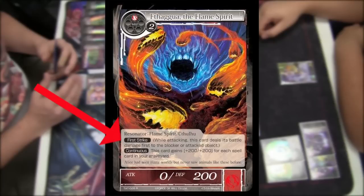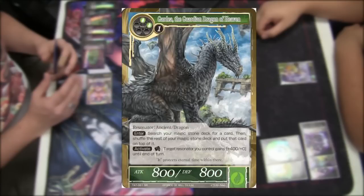If the attacking Resonator has the ability First Strike, they will apply their damage first at this point of the game. If there is no First Strike, then we move on to battle resolution.